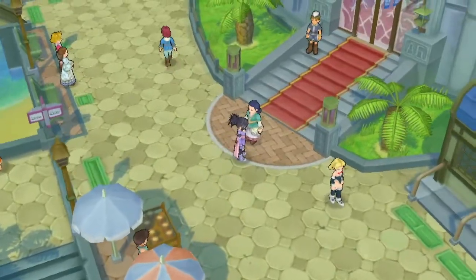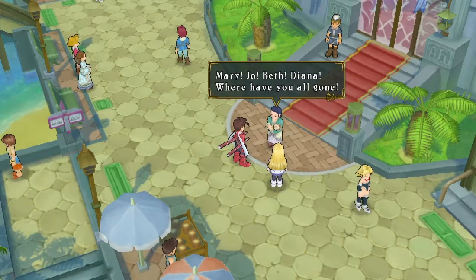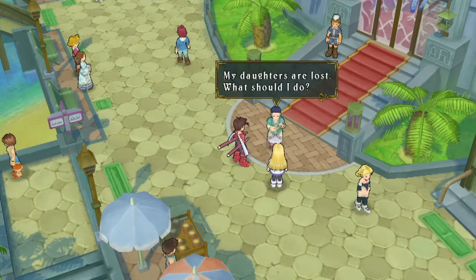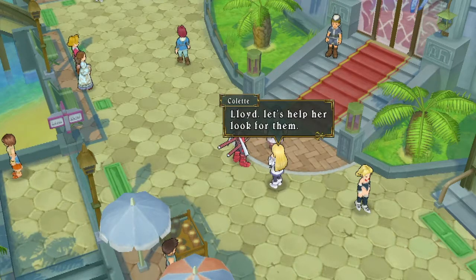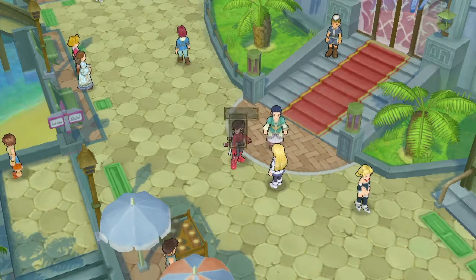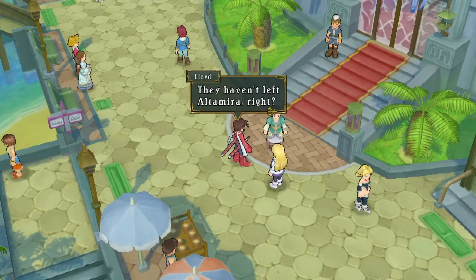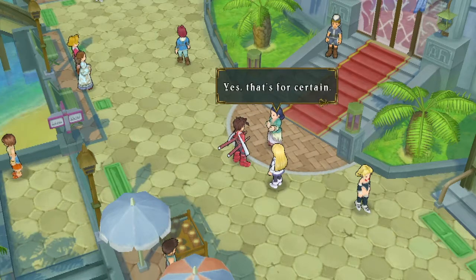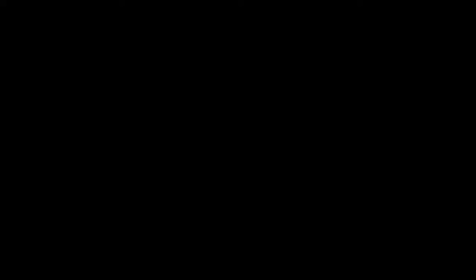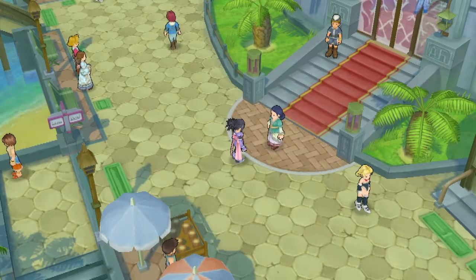A woman outside the hotel is looking for her daughters - Mary, Joe, Beth, and Diana. Lloyd agrees to help look for them. We find the first girl on the beach. She had kind of a boyish look but it turns out she's a girl. That's one out of four. The second stop is the second floor of the hotel.